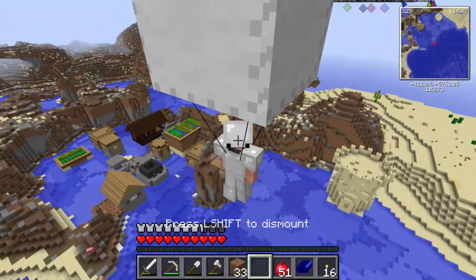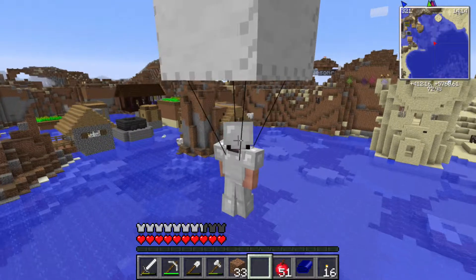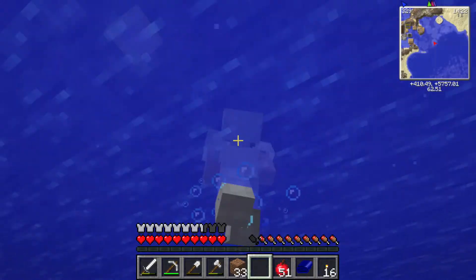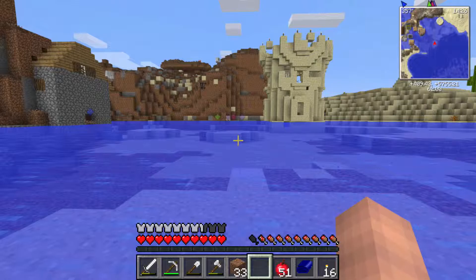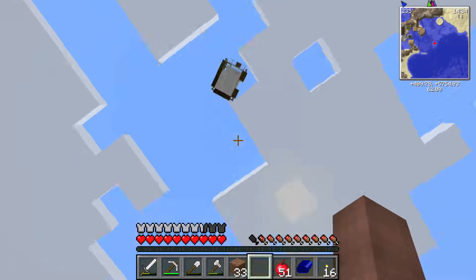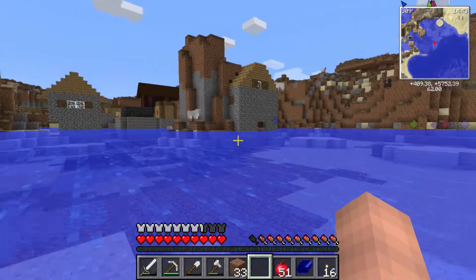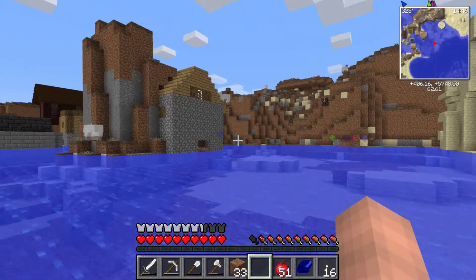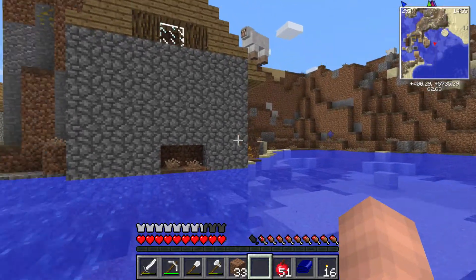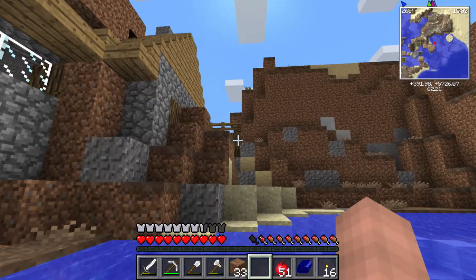Getting in for a closer look - parachute deployed! When I leave the ship without it being disassembled, it slowly floats down. And I think it uses a parachute if I'm going to fall to my death. Maybe it calculates the height to the next solid block and says you're going to die so here's a parachute. I wouldn't fall to my death over water but it's still a cool mechanic.